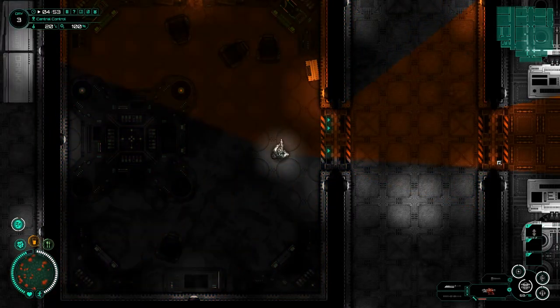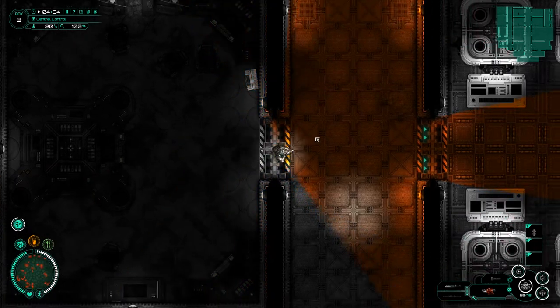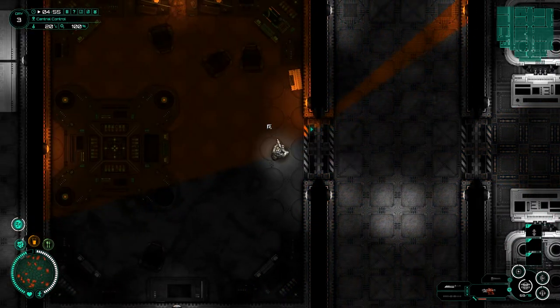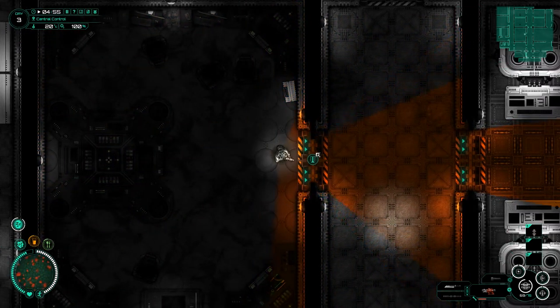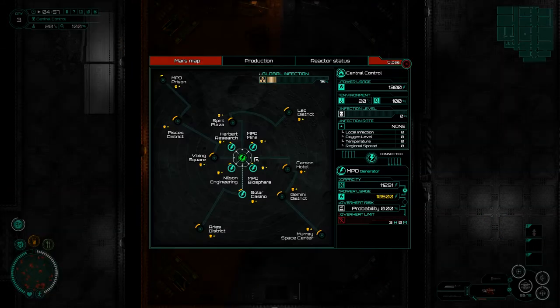Hey guys and welcome back to Subterrain, a Mars survival horror apocalypse story where we have zombies loose in the Martian base and we are the only survivors out here. We've been trying to balance the power all around the Martian base. You can see here where we actually have a bit of a limited capacity - we're currently using 10,000 units and we have a capacity of 11,000.